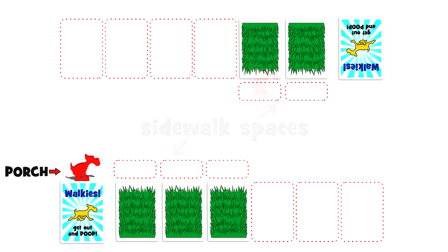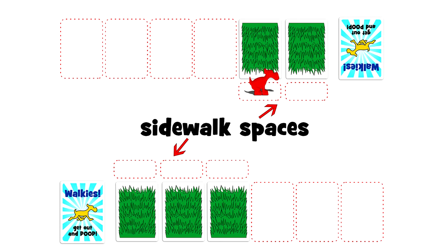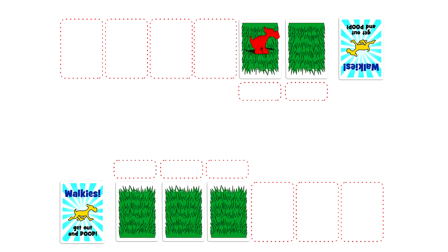Your doggie starts the game at your home space behind your walk pile and moves one space per turn. On your first turn you move from your home space to your porch. On your next turn you move from your porch onto any sidewalk space belonging to any of your neighbors. Then on your next turn you move from that sidewalk space onto the grass card in front of you.